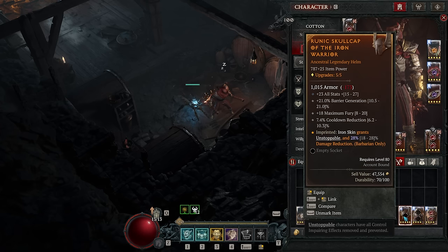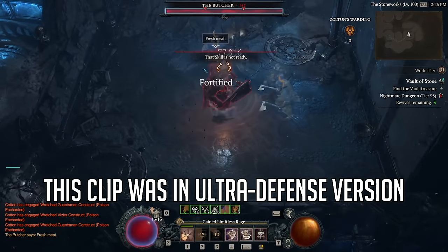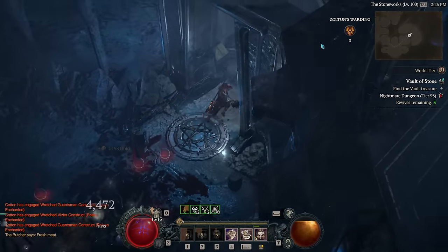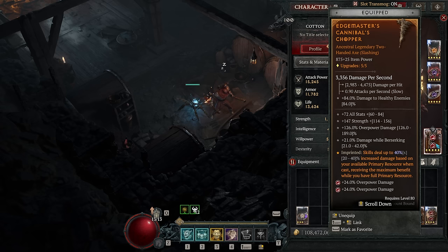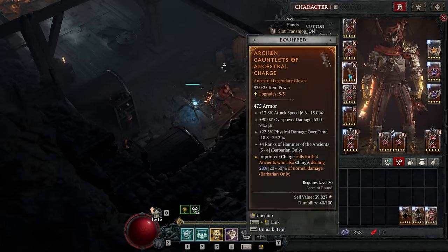Put on the Iron Warrior aspect to make Iron Skin also grant massive damage reduction. That last option reduces the damage output of the build by a decent amount, but this build still one-shots the majority of enemies in the game even while making these detours from the pure damage route — even going more defensive you will still one-shot 90% of things. For offense stats, damage while berserking and overpower damage are your really big ones, and you want plenty of main stats and all stats. You also want ranks of Hammer of the Ancients on your gloves.